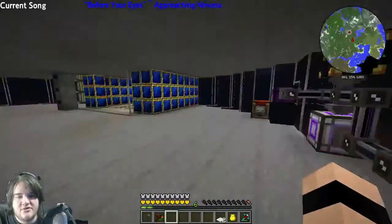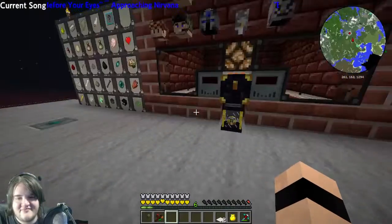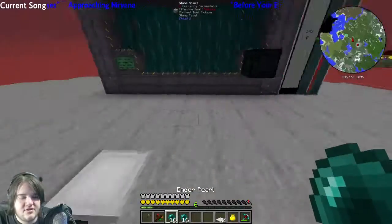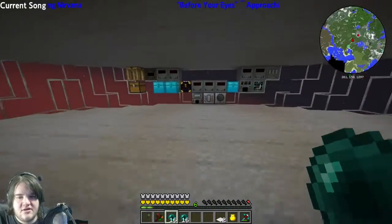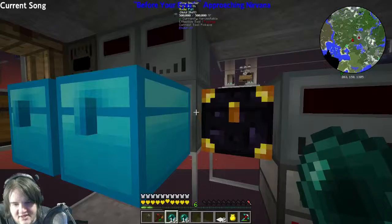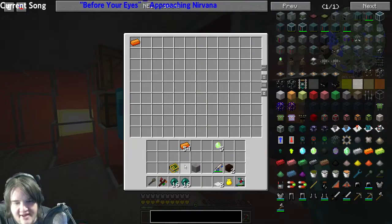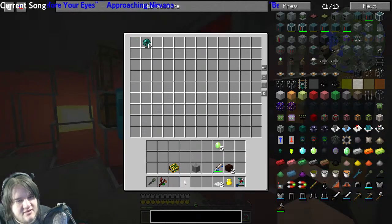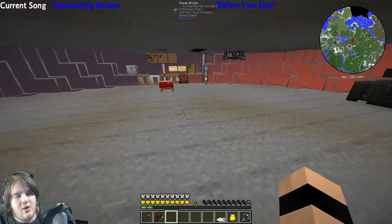And ender pearls. There we go. Let's put all that in there. Let's actually make this alloys only. That in there, along with those two. There we go. That should make exactly what I want.